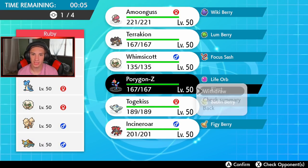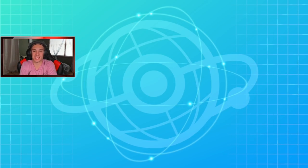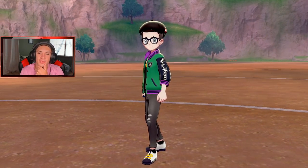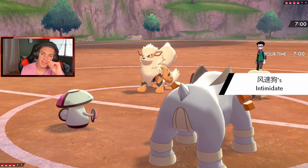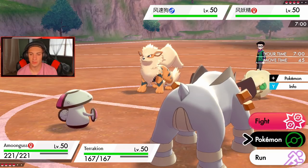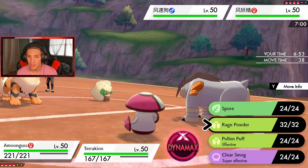I was second guessing myself — I should've just faked out Whimsicott and picked up a free KO. Let's just see what team we get. I think I maybe should have gone Togekiss and Porygon as a lead. Here goes Whimsicott and Arcanine from the opponent. We go Amoongus and Terrakion — not mad at that. The Intimidate's not going to help us out too much. Probably going to go for Rock Slide. We've got Porygon and Whimsicott in the back — cool with that.